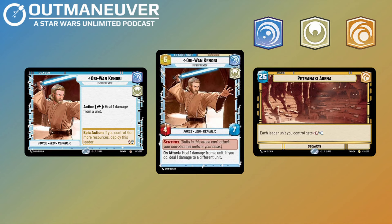Obi-Wan Kenobi has the Force, Jedi, and Republic traits, and has an on-attack ability: heal one damage from a unit. If you do, deal one damage to a different unit. Similar to his other side, he is able to target opponent's units to heal the damage and then deal it to another one. You'll rather prefer healing your own units with this effect. If you don't have any damaged units when you attack, you can heal one of the damage and then ping off an opponent's unit. Importantly, this does not have an arena restriction, so you can heal a unit from the ground and deal damage to a unit in space.